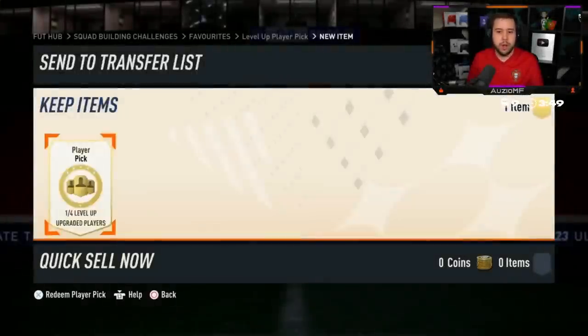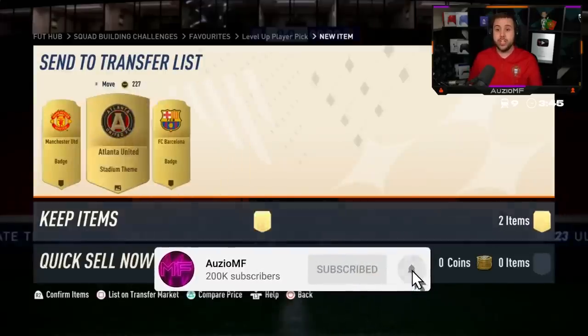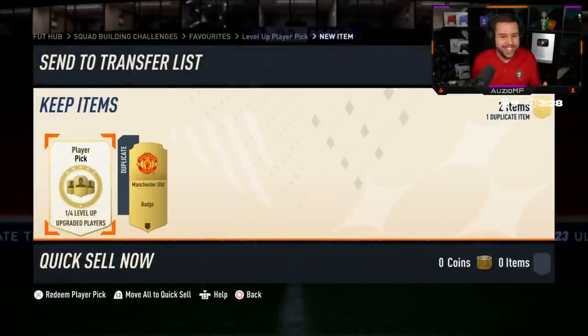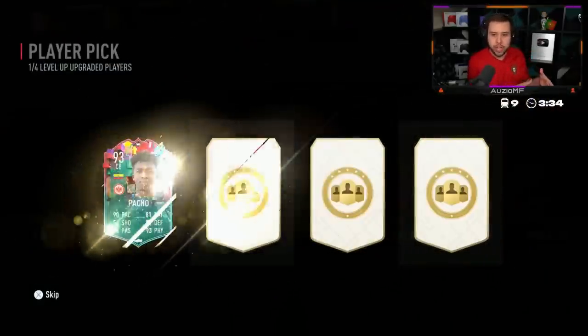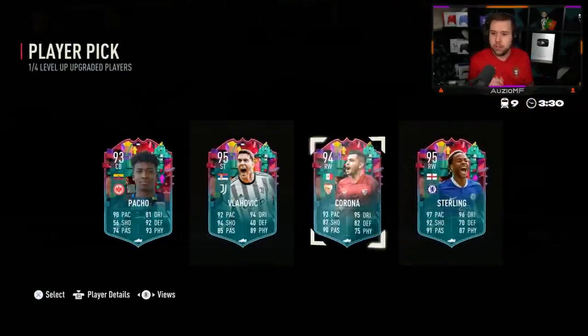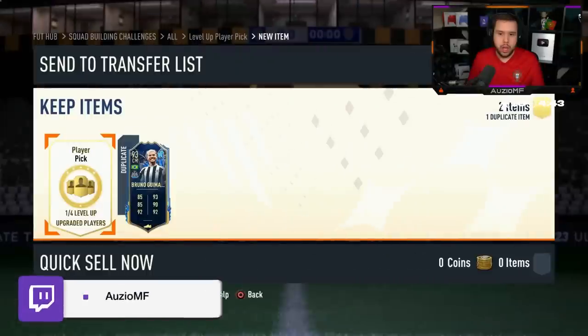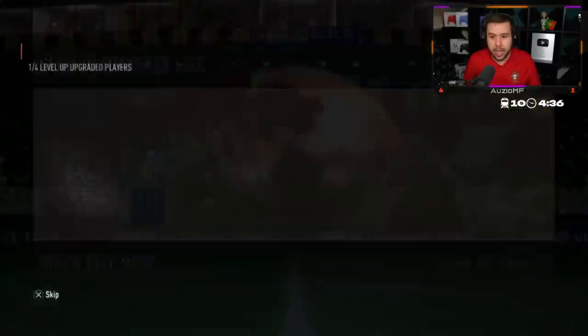They've released the Level Up Player Pick again and this time it should not be broken - it should only be the upgraded version. We should be seeing a 99 KDB, a 98 Goreczka, not the lower rated versions. These are the upgraded versions. We've got Sterling, Vlahovic, Patro and Corona on the first one. Sterling is the way, but Alfonso would be amazing as well - 95 Alfonso, five star five star, the best left back in the game in my opinion.